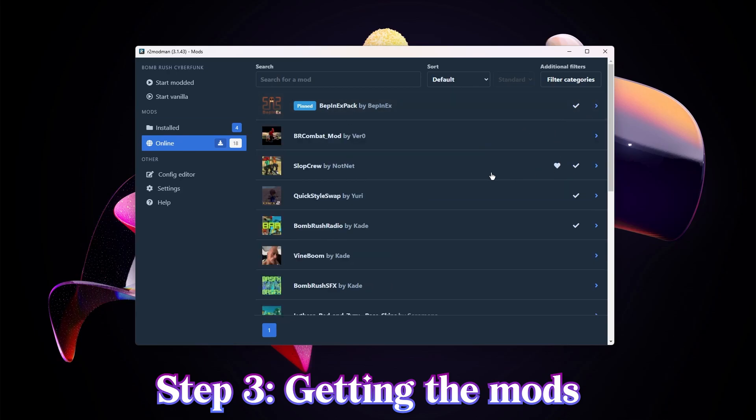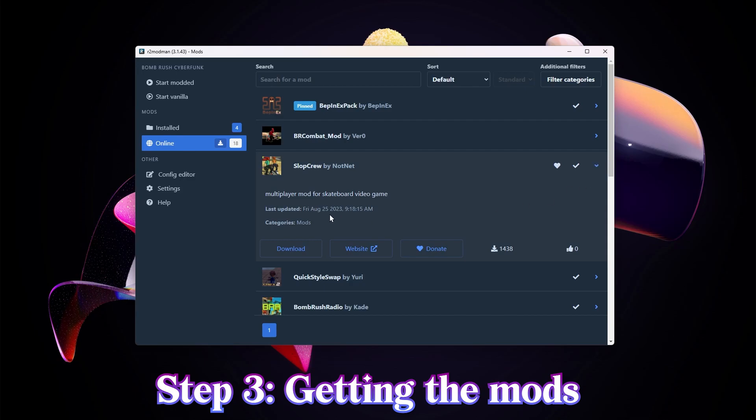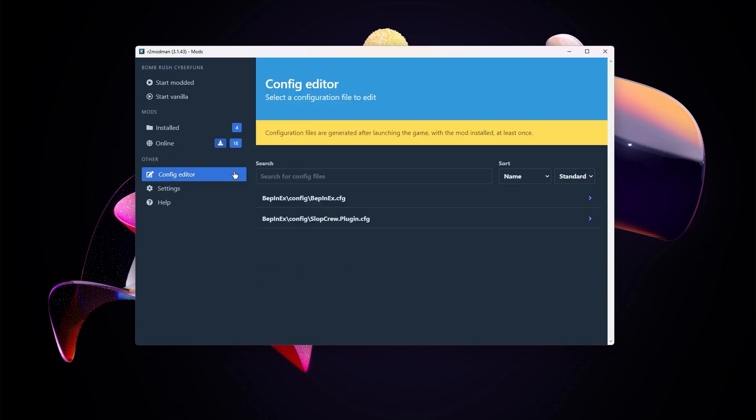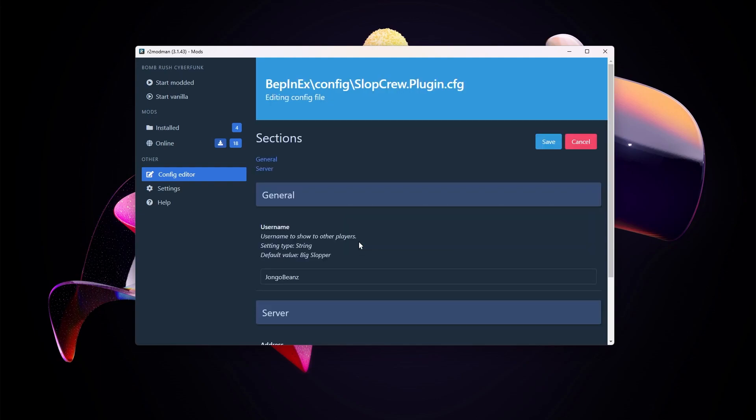After you've done that, you want to head down to Slop Crew and download that as well. Pretty simple enough. Next up, I want to show you how to do some other setup stuff. After you've downloaded Slop Crew, head on over to Configuration Editor and head on to the Slop Crew Plugin Config and press Edit Configuration.